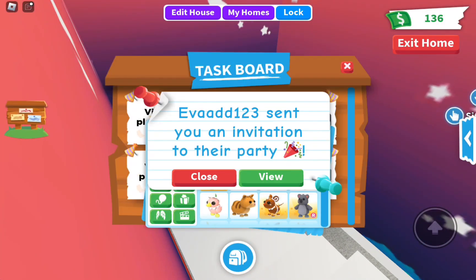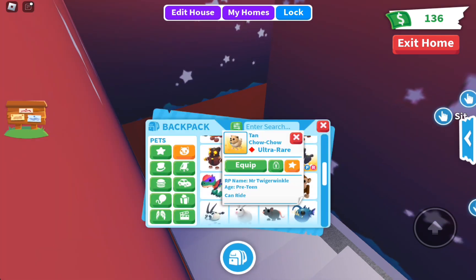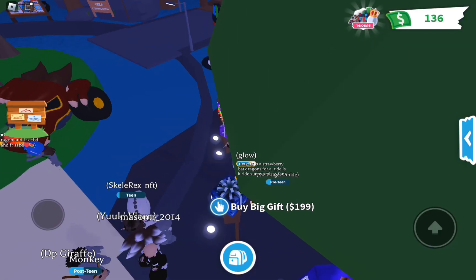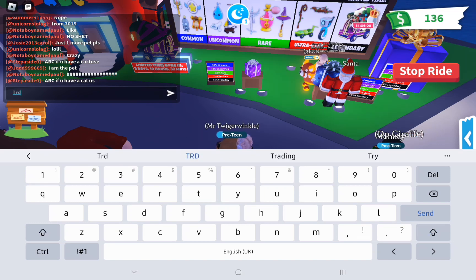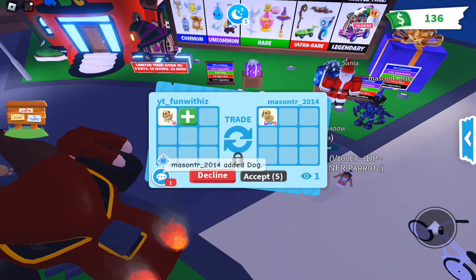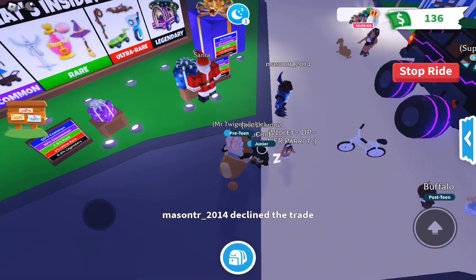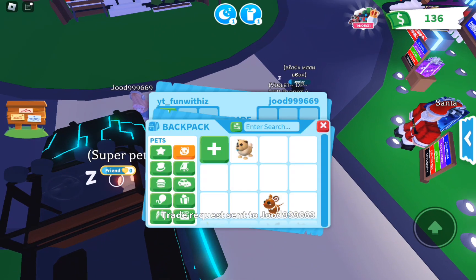We are going to be trading my tan chow chow. Let me check if my joins are on. We're going to put it in chat - trading tan chow chow, ride. Oh my god - someone's adding! Oh my god guys, is this a win? I want it! Oh my god, I just want everything - that's cool! Someone sent me a trade request.